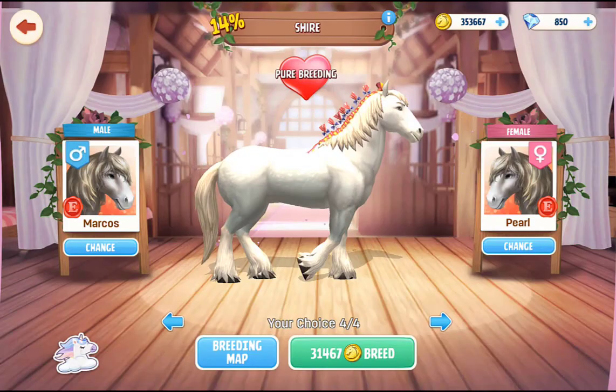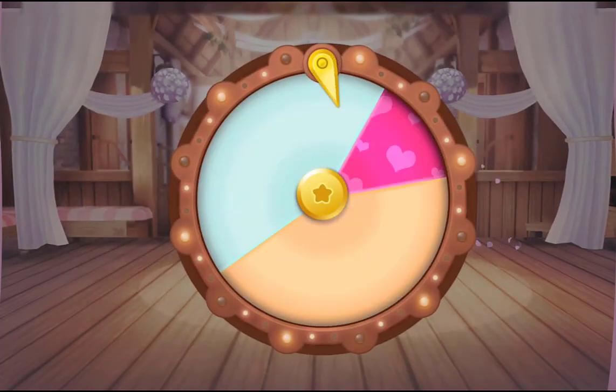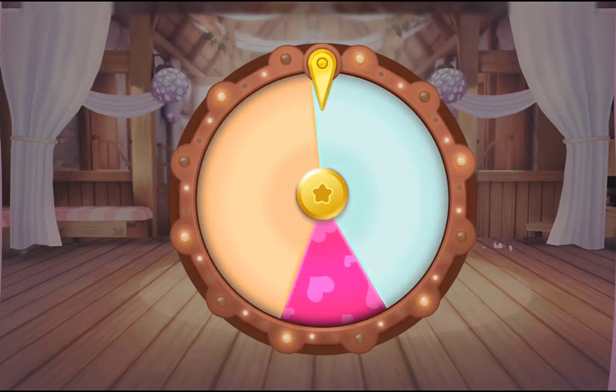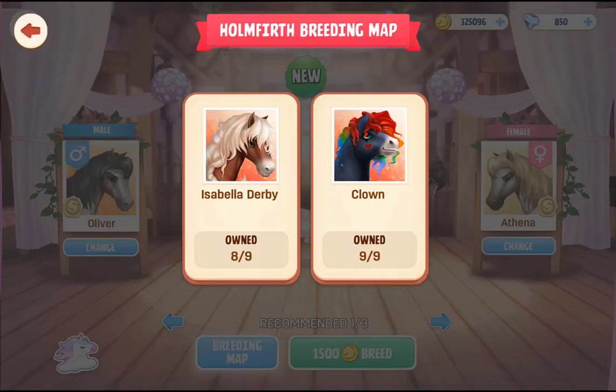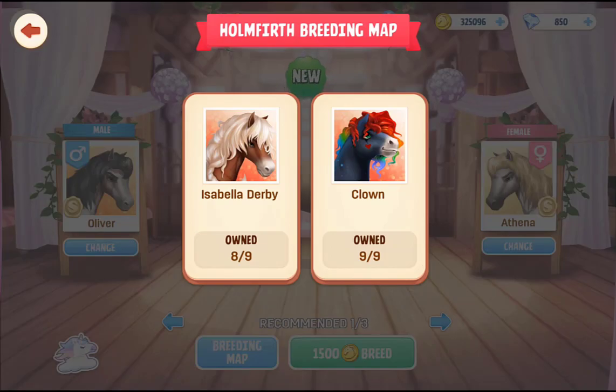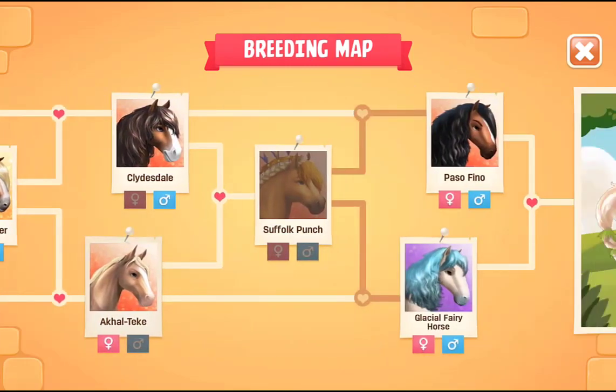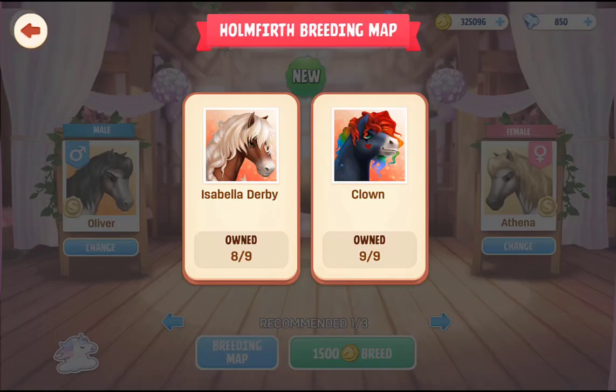I'm going to try again for the tier 4 Shire, because I'd like to get that done so I can work on the Clyde still. No tier 4 — that wasn't going to happen today. In the breeding map event, if you click on an empty breeding house it brings up breeding maps. On the UK one we've got Isabelle Derby and Clown. Isabelle Derby is 8 out of 9 crab breeds needed, and for Clown I have all 9. You need to click an empty breeding house to see the maps. For Clown I have every horse needed; for Isabelle Derby, the Suffolk Punch is the one I'm missing. If you don't have those horses and want them, this is the perfect time.